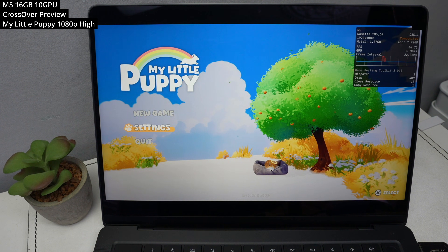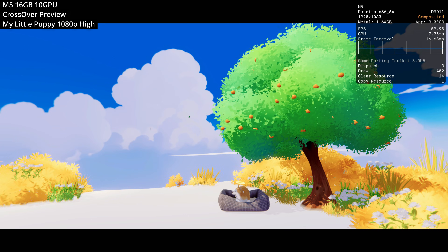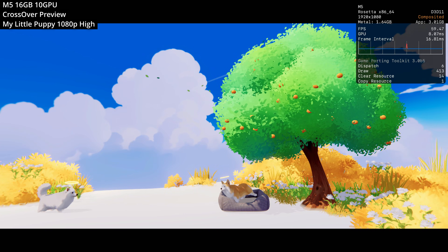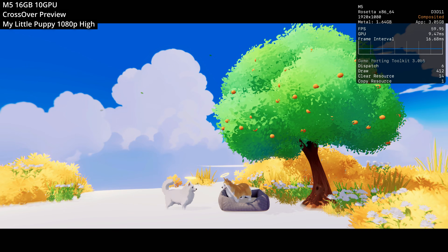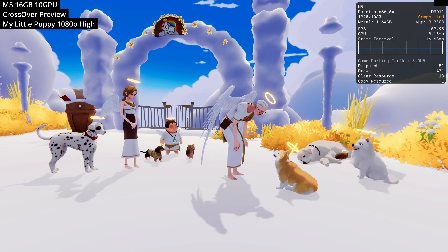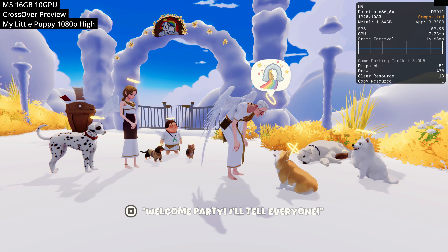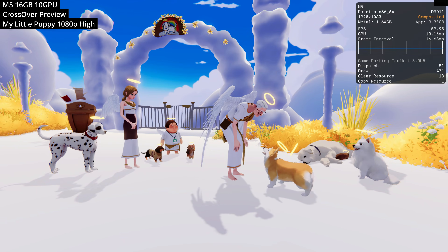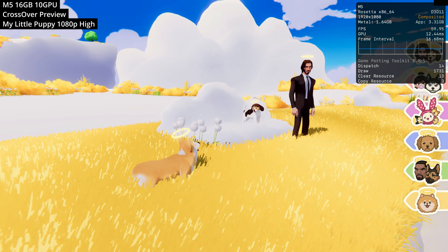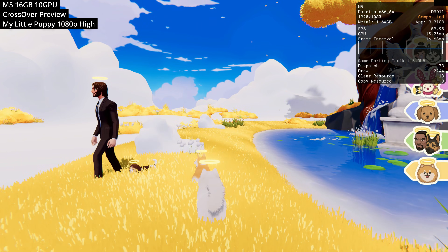Next we're looking at My Little Puppy — a game about a little dog called Bongu the Welsh Corgi, who's biding his time in doggy heaven until he catches his dad's scent. We take control of the dog and journey through various landscapes, meeting other lost souls and overcoming obstacles, with adventure, action, and racing gameplay. This game is Windows only even though it uses the Unity engine — it'd be a nice fit for macOS, something a little like Stray but slightly more simplistic. We're running it at 60 FPS, which is what it's capped to, at 1080p high graphics settings.